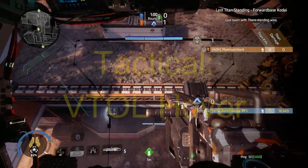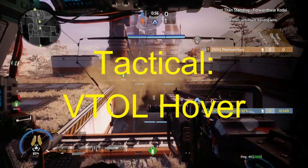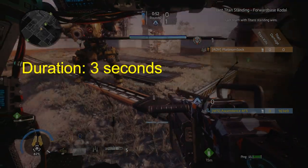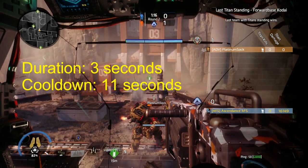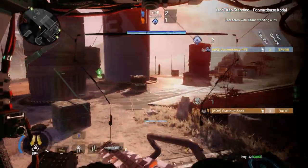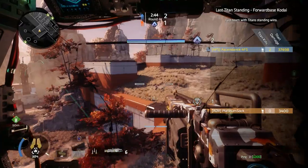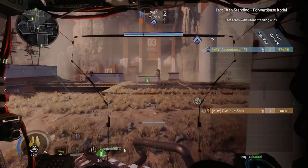As far as tactical abilities go, Hover can at first seem a bit underwhelming. This ability suspends you in the air for a full 3 seconds, but has a cooldown of 11 seconds. Hover helps you to shoot the railgun over cover instead of just around it, but it slows you down, and you cannot dash or actually climb up on top of the buildings, which is a bit of a shame. This can also be used to evade area control traps, such as Scorch's Thermite or Tripwires from Ion.